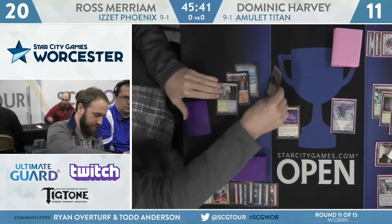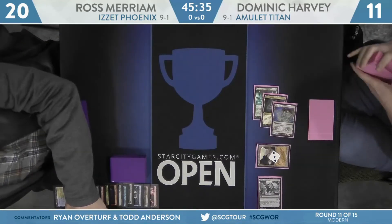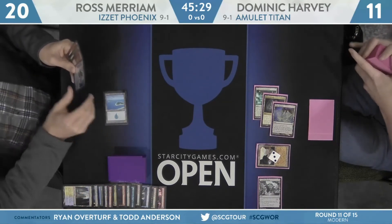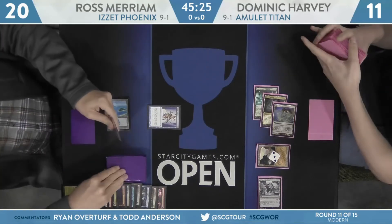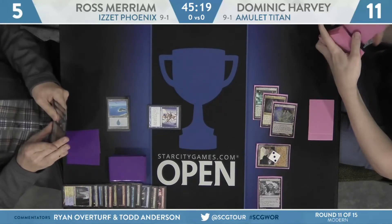Add this one to the Ross Miriam highlight reel — or should I say the low-light reel? He'll sacrifice all five of his permanents and take a hit for 15. Harvey will sacrifice the Emrakul, shuffling that graveyard back in. Back to Miriam — he does have a land. There's Island, here's Serum Visions. He's going to try to rebuild, but Dominic Harvey actually has access to a Primeval Titan in hand and two green mana.